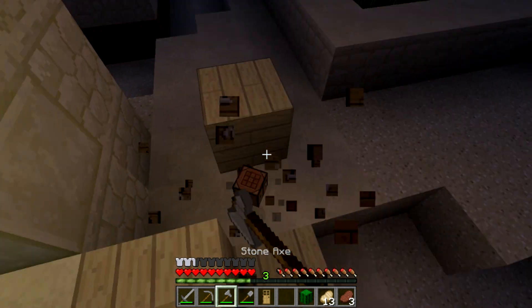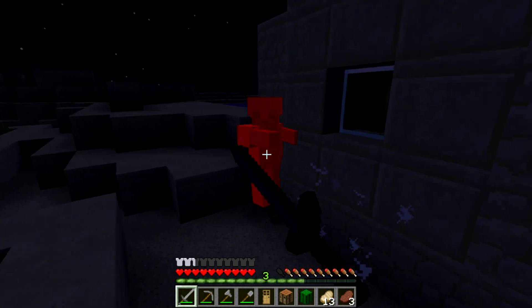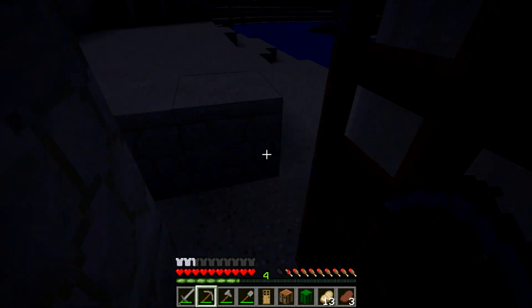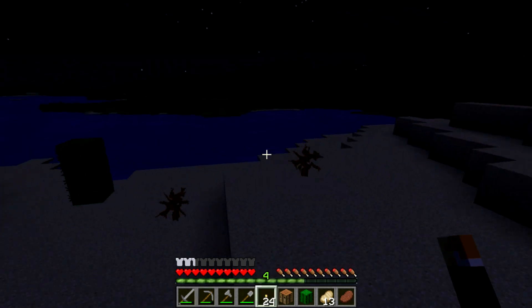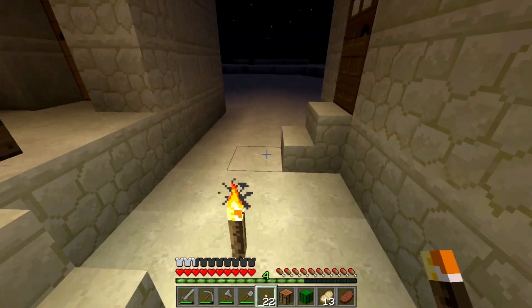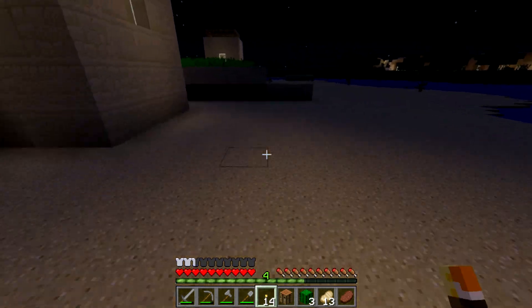We're going to make some doors — that would be really good. I don't have any coal, so I can't make torches yet. I saw a lot of coal on my way here but didn't pick any up — bad idea. Also, I should mention how far I came: my coordinates show I'm a thousand blocks from spawn.